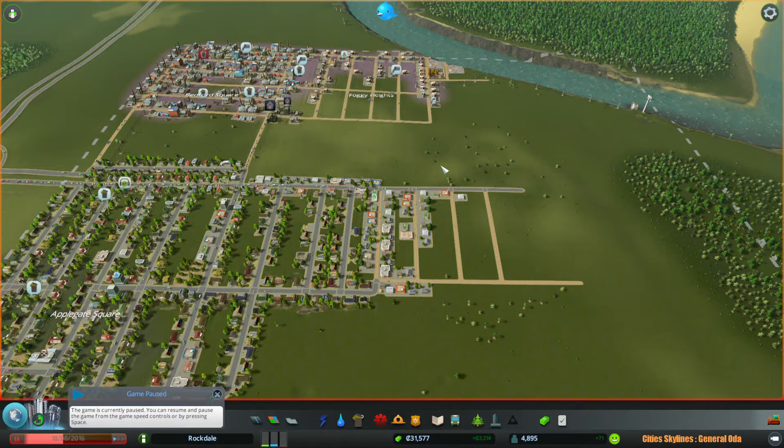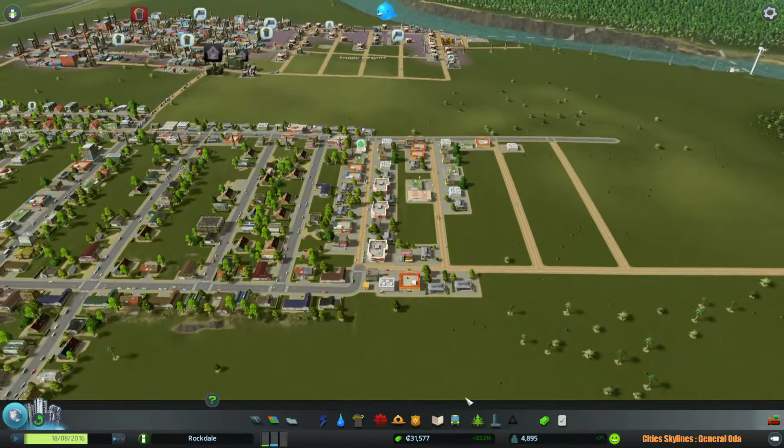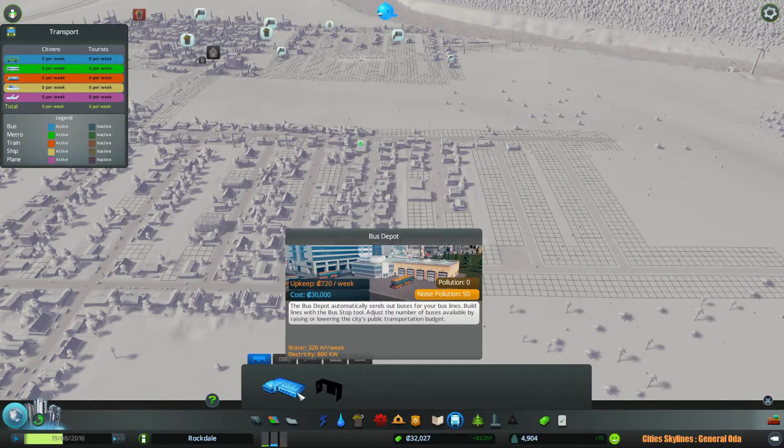Hello everyone, this is Jurnalit and welcome back to another Let's Play Cities Skylines. We are currently on episode 3 and we are going to focus a little bit more on transportation. We are going to press play again since we paused it since the last video. We're going to go to the transport tab where you can build a bus depot.